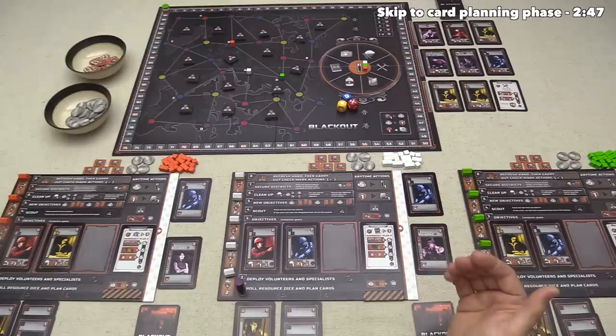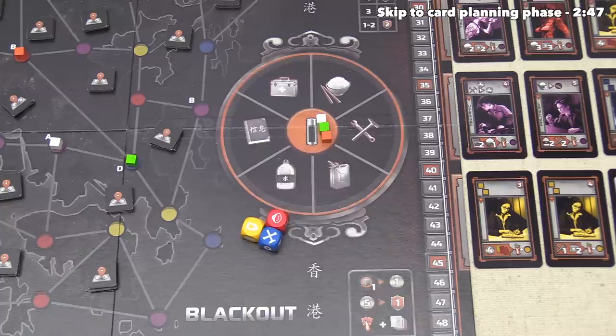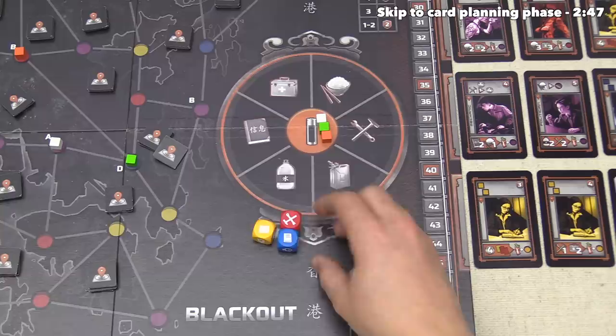So with that in mind, let's now start off the first turn. We can look down here and see that we are in the roll resource dice and plan cards phase. Rolling the dice is pretty self-explanatory, but it's important to note that we need to make sure that we have different symbols showing on all three dice.